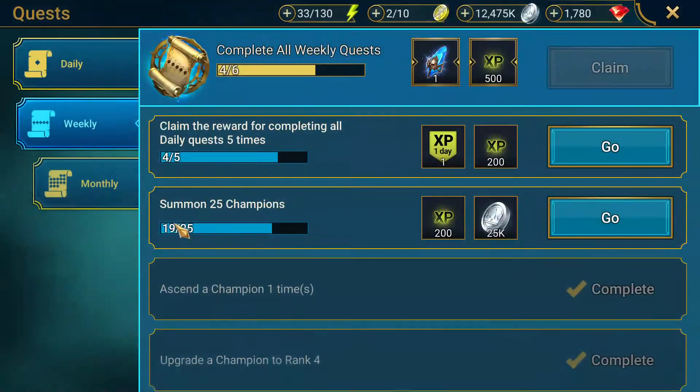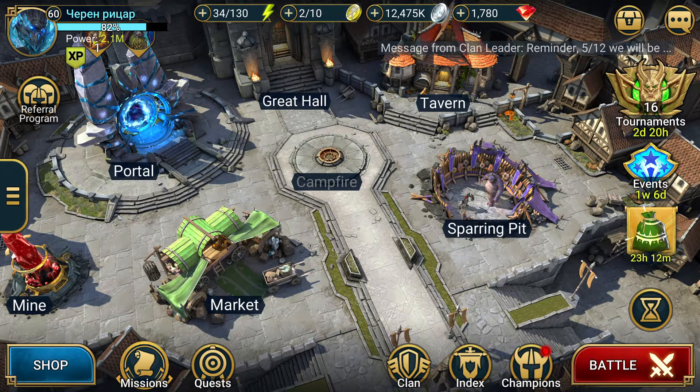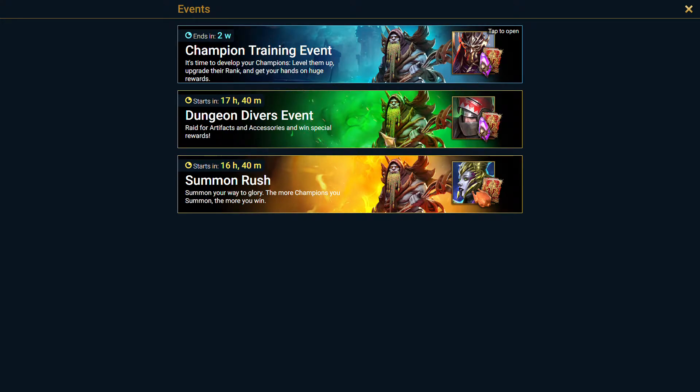You should also look to utilize your rewards efficiently. Right now I could be spending gems to refresh energy and build up my chickens. However, because I see that tomorrow there's a Dungeon Divers event starting, I don't want to spend too much energy before it kicks off. I want to be working on both the Champion Training event and the Dungeon Divers event at the same time so my resources go for double the reward. For Umbro specifically, you can get her from the Summon Rush, but I'm guessing it's going to be very costly, so I would just fuse her twice using the rares.